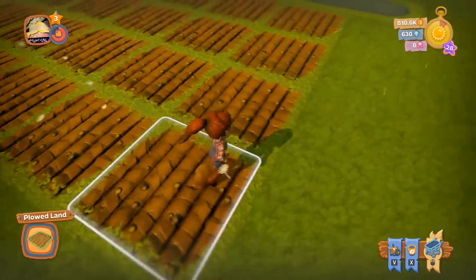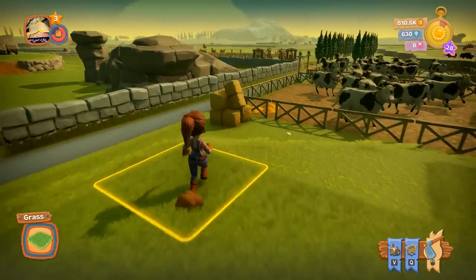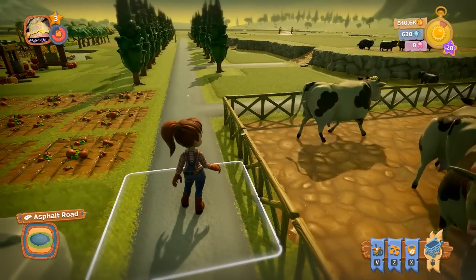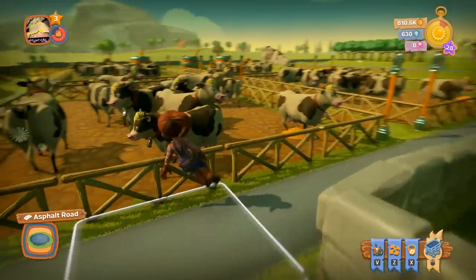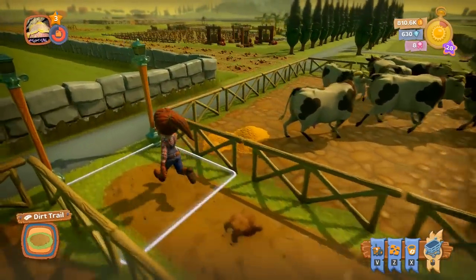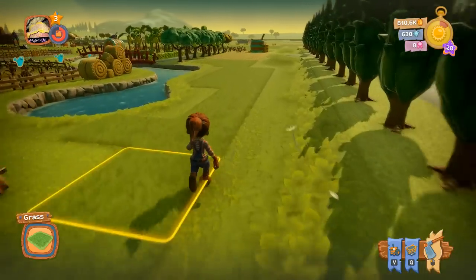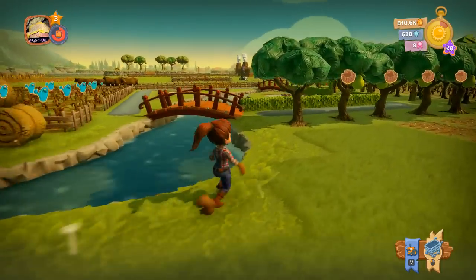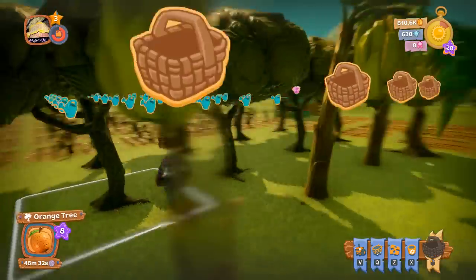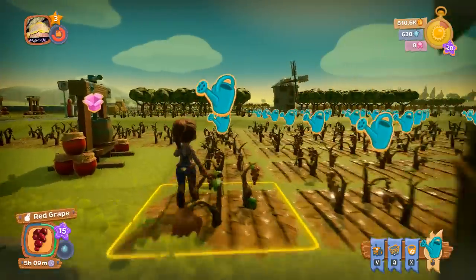Do you want me to plant anything by the cows? I'm good for the moment. There is some plowed but unplanted land over here. If you did want to plant something, there's a little space by the trees. Do you have to build bridges or do they come with the terrain? They just come with the terrain.